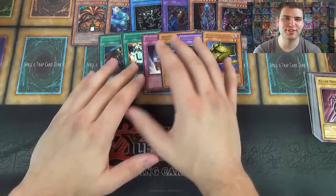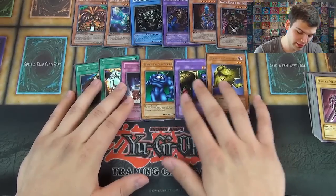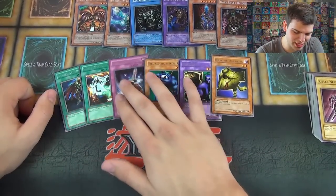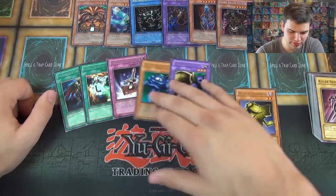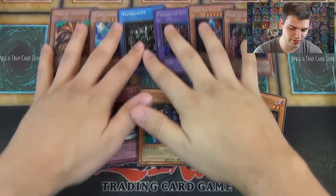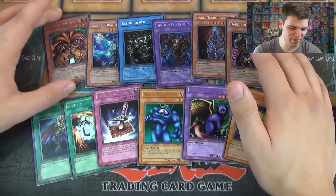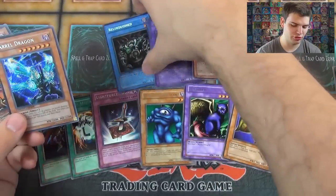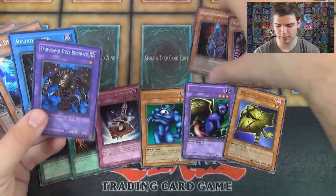For our recap of the Master Collection Volume 1 — probably only open these once a year — our rares were: Warrior Returning Alive, Spirit Message L, Light Force Sword, Hero Shadow Scout, Fusionist, and Mask of Darkness. And for our foils: Exodia the Forbidden One, Barrel Dragon, Relinquished, Thousand Eyes Restrict, Dark Necrofear, Dark Ruler, and Dark Ruler Hades.